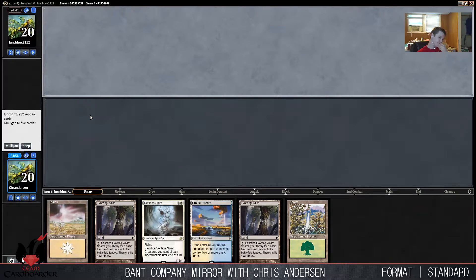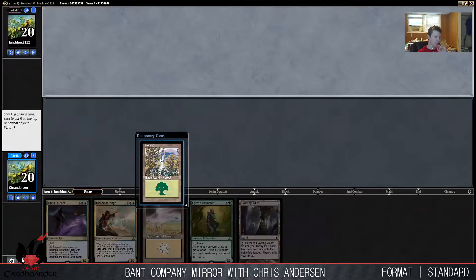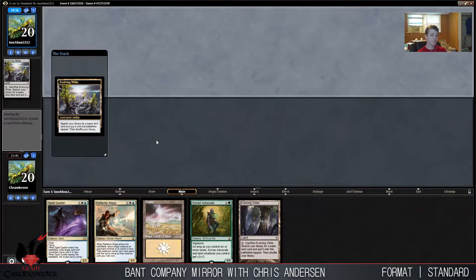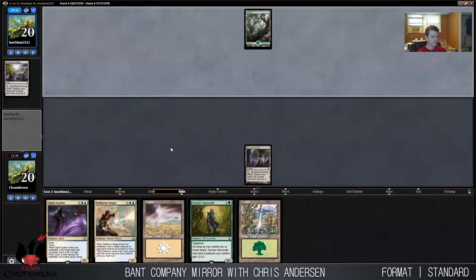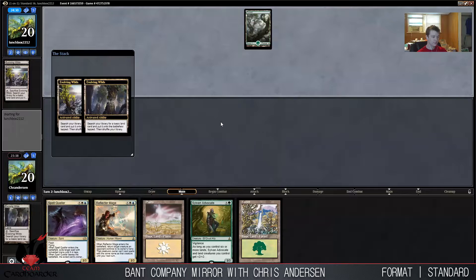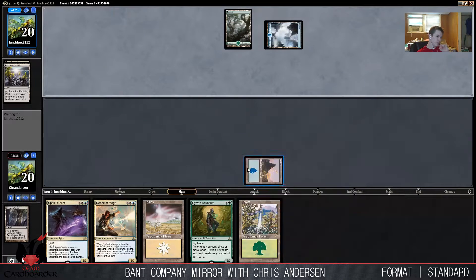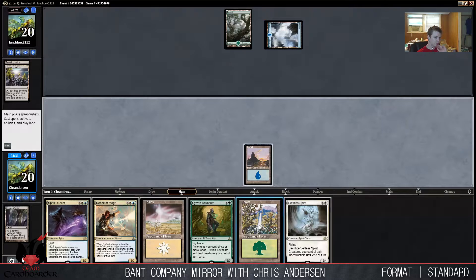This hand is not acceptable. We need to hit our land drops and we're not doing that right now. We're certainly hitting our land drops now. I don't think I can keep this either. This is a pretty good five-card hand. And I'll keep that as well. At least we're on the draw — normally that's not a good thing, but since we're on a mull to five we reclaim a little bit of our card disadvantage. So we need to fetch blue here so that we can play our Spell Queller and Reflector Mage on turn three.